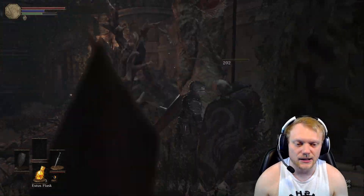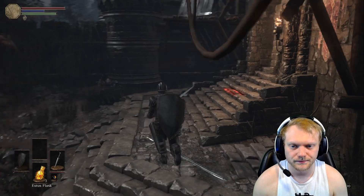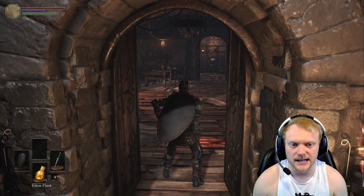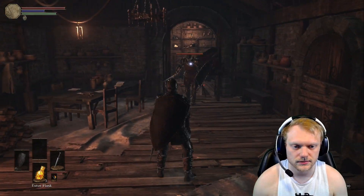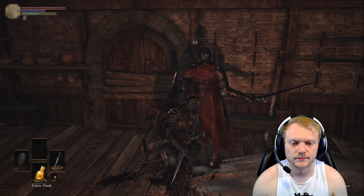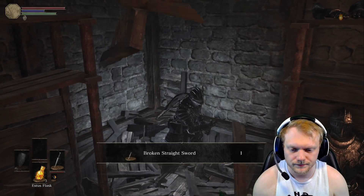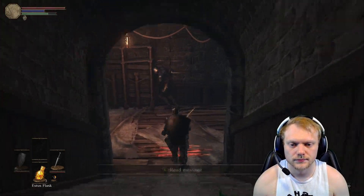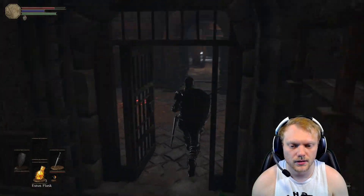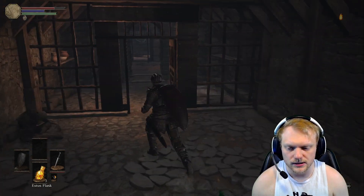Ideally you don't want to get hit in the beginning because you don't get much soul. I didn't memorize exactly what every item is — I just know where they are, so if I miss anything just post in the comments. Lightning urn. Open it up and we'll have to fight our first Lothric Knight. As you know with Lothric Knights, you can kind of just get behind them pretty easily and then you can just backstab them. Okay, straight sword.